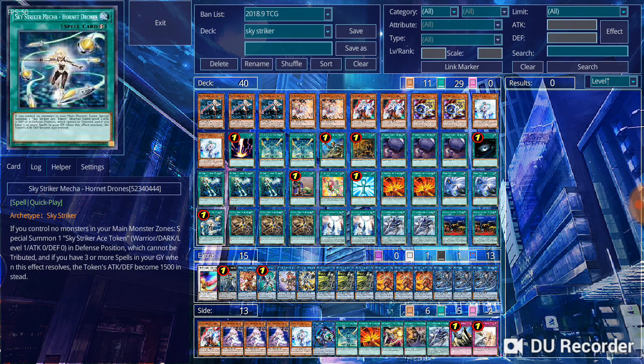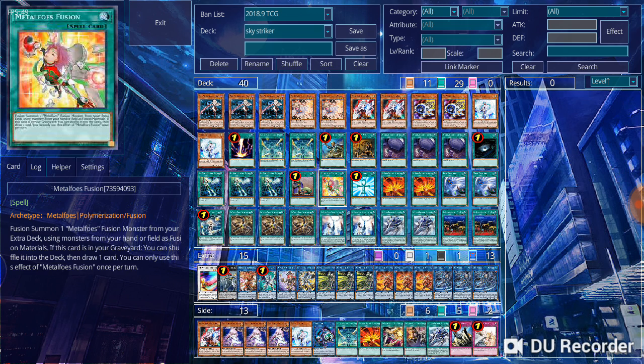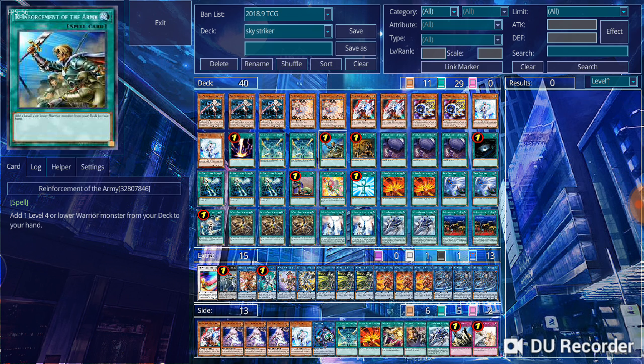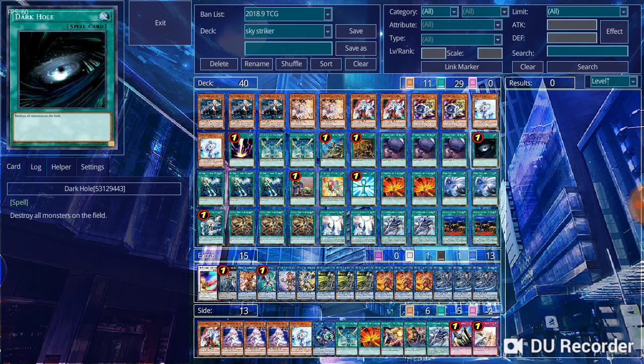For the rest of the spells, I'm running 3 copies of Foolish Burial Goods, 2 copies of Twin Twister, 1 copy of Melfoul's Fusion, 1 copy of Monster Reborn, 1 copy of Upstart Goblin, 1 copy of Reinforcement of the Army, 1 copy of One Day of Peace, 1 copy of Raigeki, and 1 copy of Dark Hole. And that's pretty much it for the main deck.